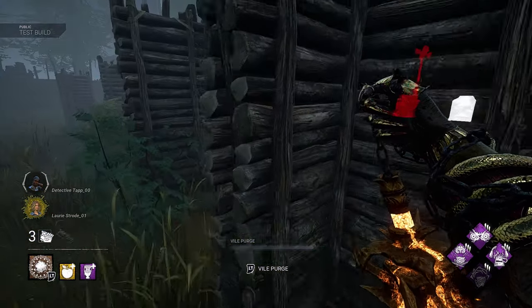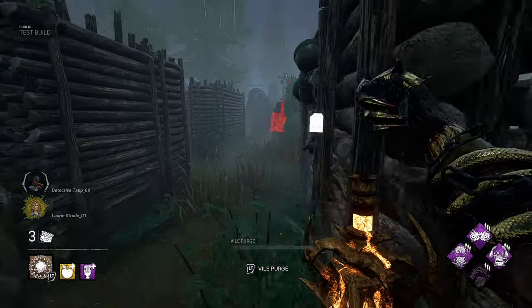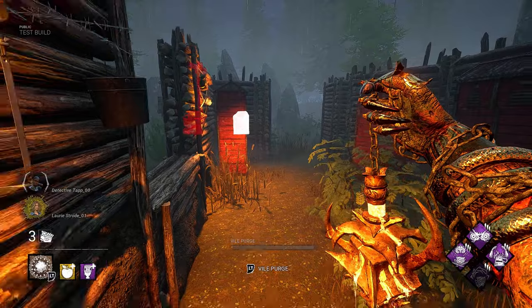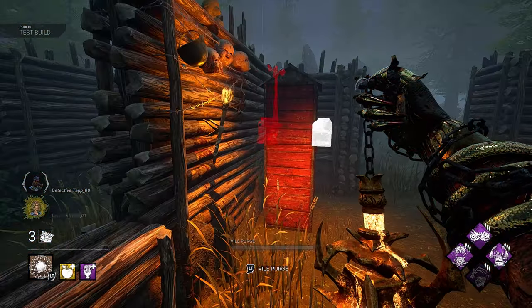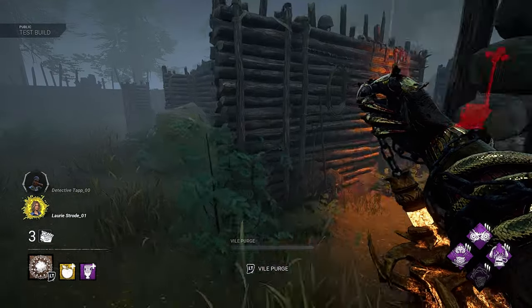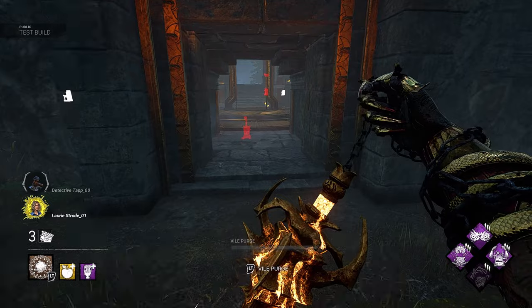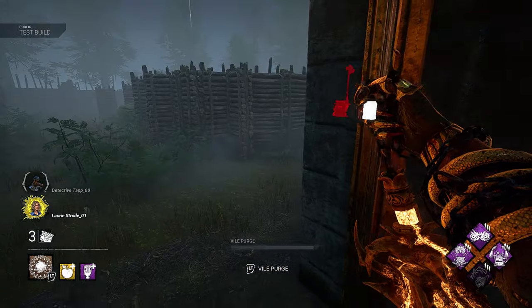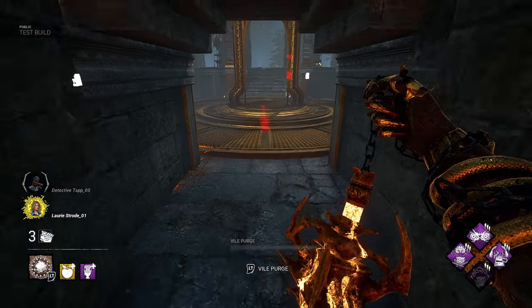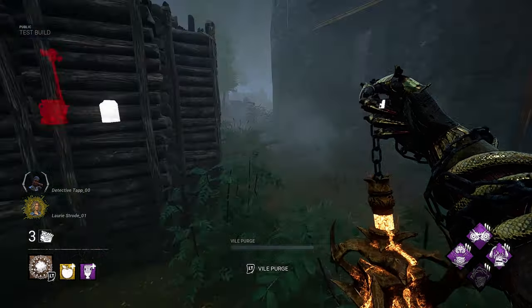There used to be like a pillar loop here where there was a pallet in between the two pillars, but they removed that and put the lane loops here — and yeah, it connects and is really close to the main building. I don't know if they can still get the god pallet here that spawns sometimes, but that can be a problem if they connect.